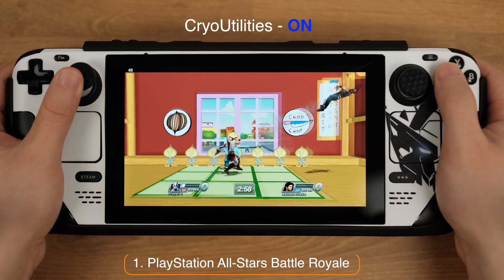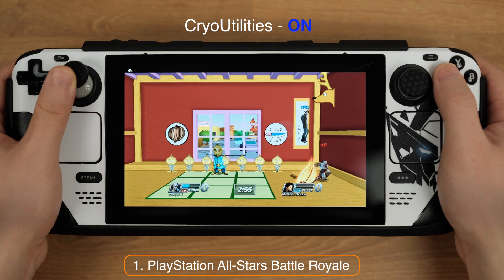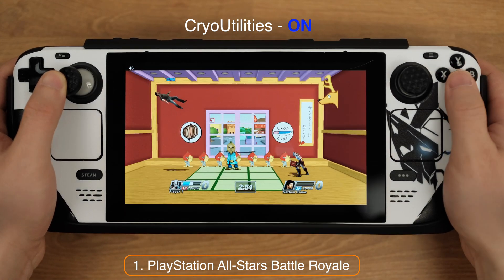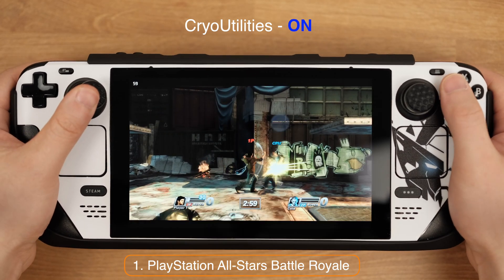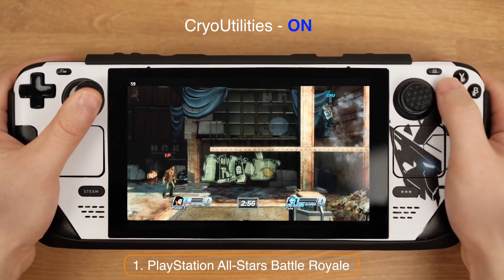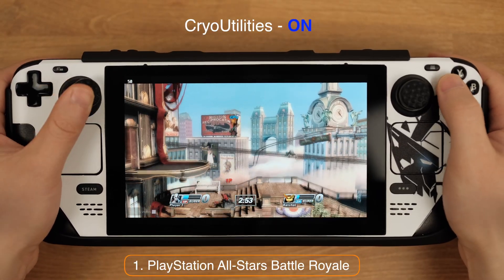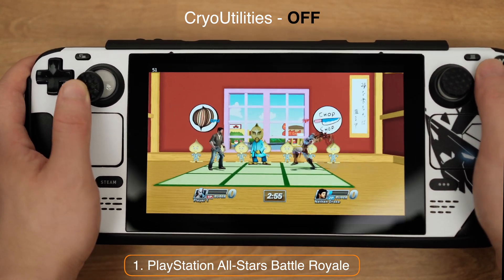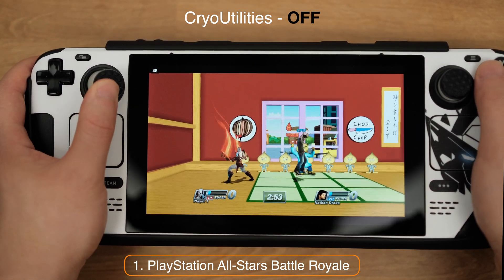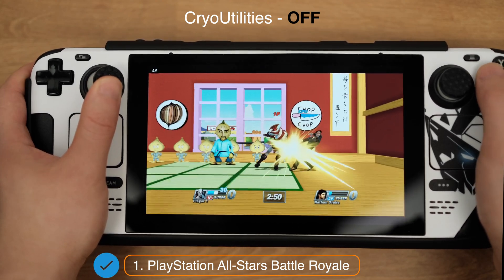Let's start with PlayStation All-Stars Battle Royale. As we can see here, this game performs really well on the Deck. We have a minimal 40 FPS most of the time. In some fighting scenes, we can even hit a constant 60 FPS. I tested with 3 different battles, and they all run very well. After I turned CryoUtility off, I did not notice any performance drop on this game. So yes, this game is definitely playable.